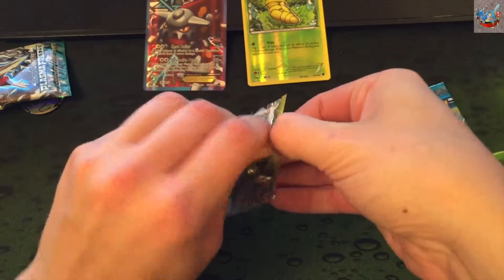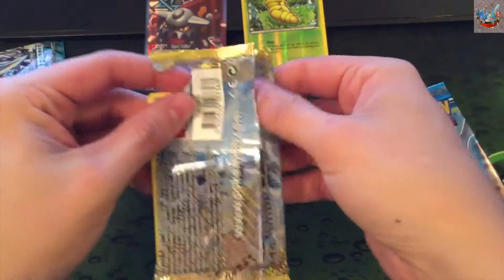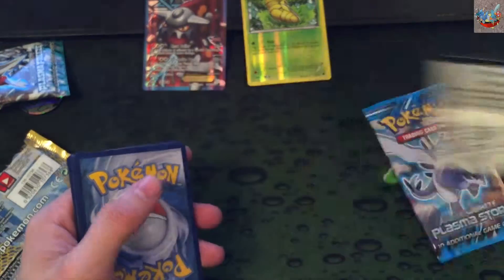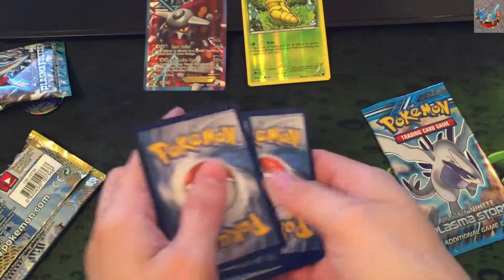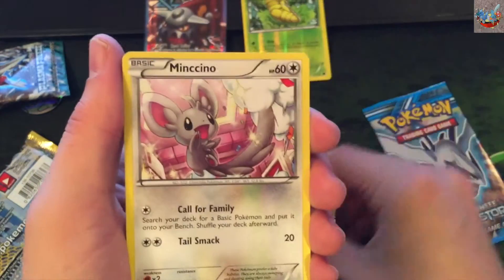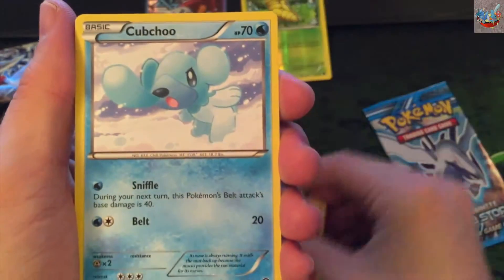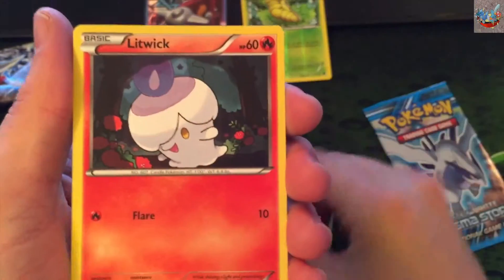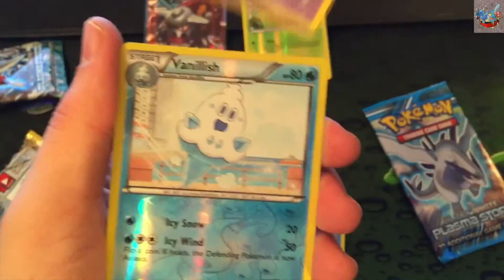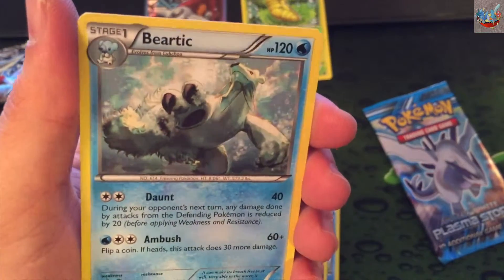Next Destinies. Code card. Alright — Jigglypuff, Minccino, Cinccino, Growlithe, Cubchoo, Litwick, Staryu, Grimer. Reverse Vanillish, and our rare is... Beartic.